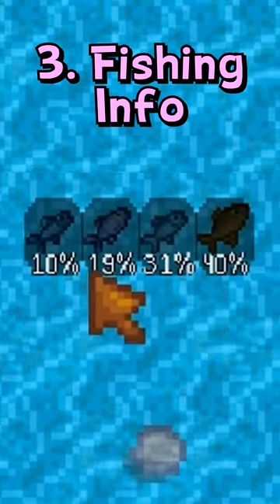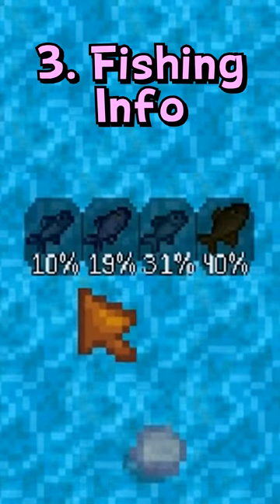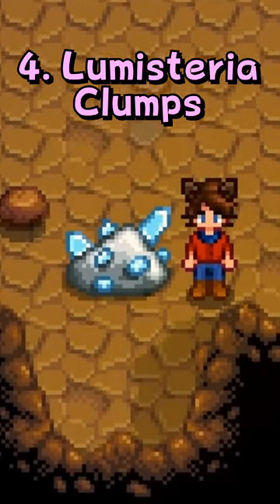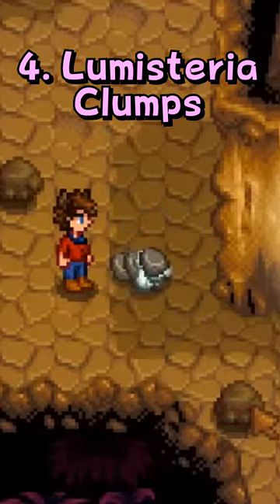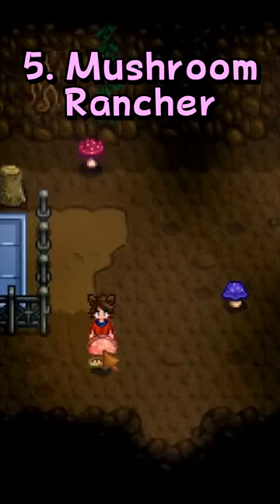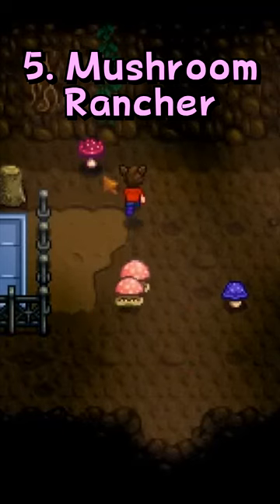Fishing Info Overlays tells you which fish you can currently catch in the area and what fish you have on the line. Lumisteria Clumps adds boulder versions of gem and ore nodes, as well as enhanced smaller nodes too. And Mushroom Rancher allows you to keep mushrooms or magma caps in your slime hutch.